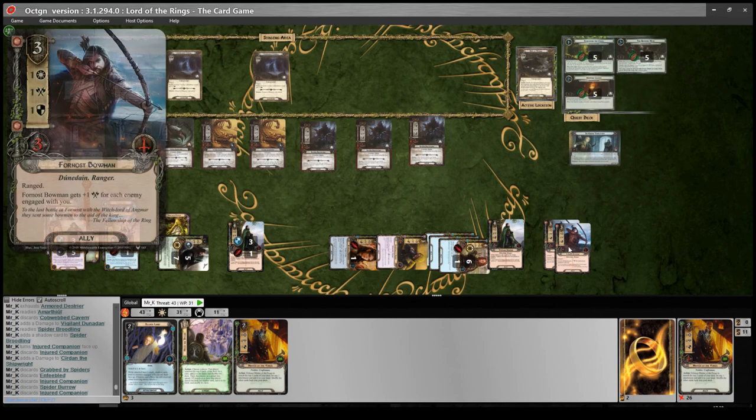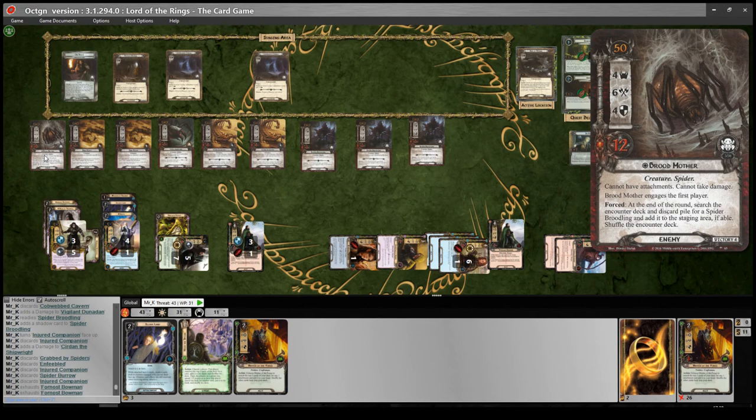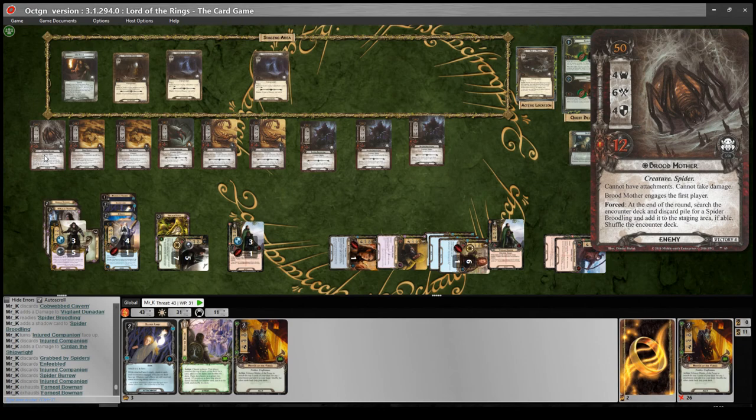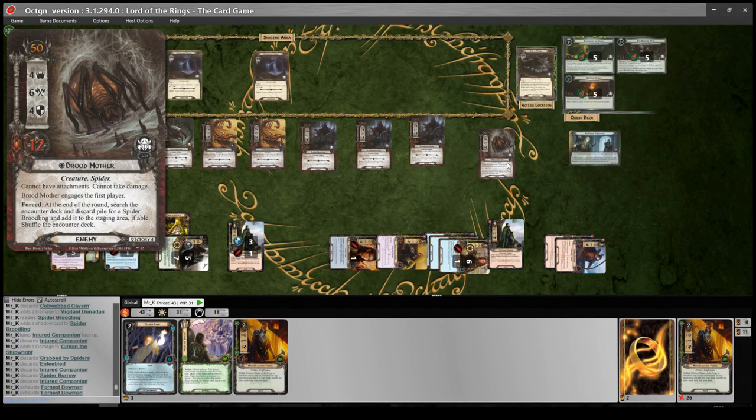All we need to do now is pile in on the Broodmother because she's lost the 'cannot take damage' text. We'll do an attack with both Gondorian Bowmen — they're each attacking for ten, so that's twenty total. We've absolutely slaughtered the Broodmother — one arrow in each eye, though she probably has more than two eyes. Can't really tell from that picture. She's dead either way. Good game to her. And that's Beneath the Sands toppled!